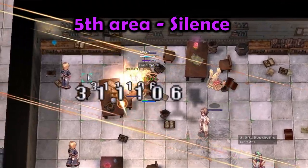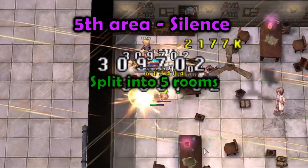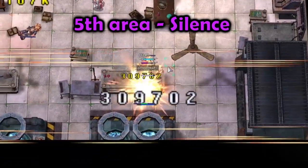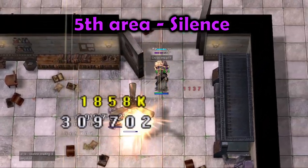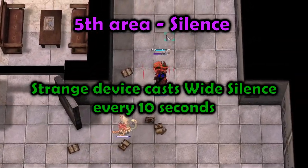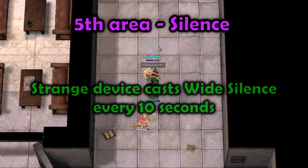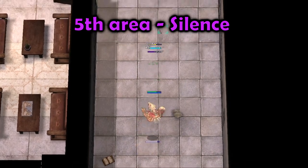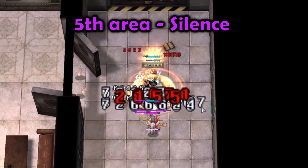The fifth area has a silence mechanic. This area is split into 5 rooms. You spawn inside the first room, and there will be a strange device in the center. This device will cast wide silence about every 10 seconds, and it will show a timer while counting down. The device is disabled and you are given access to leave the room once you defeat all of the enemies inside.